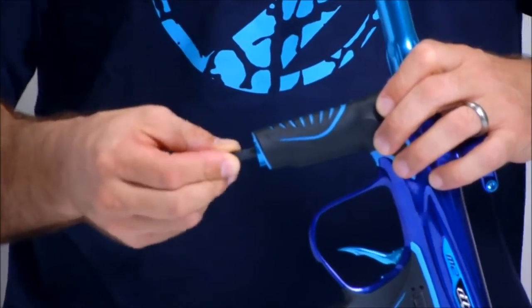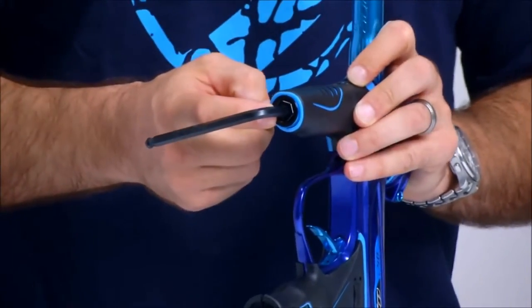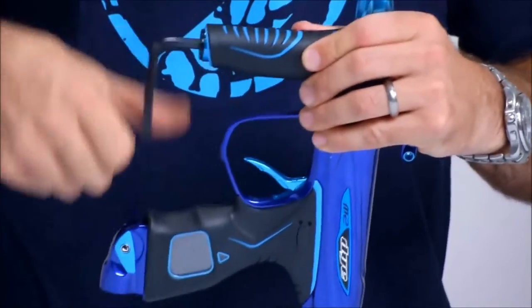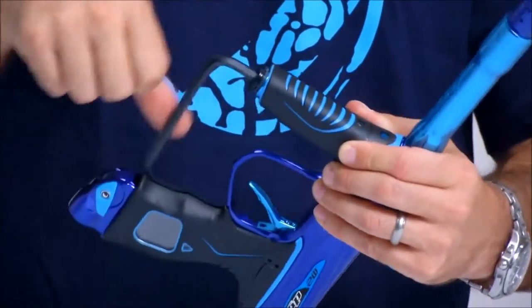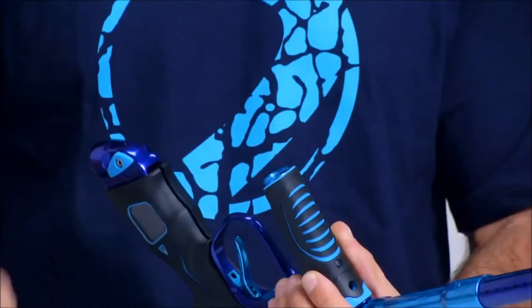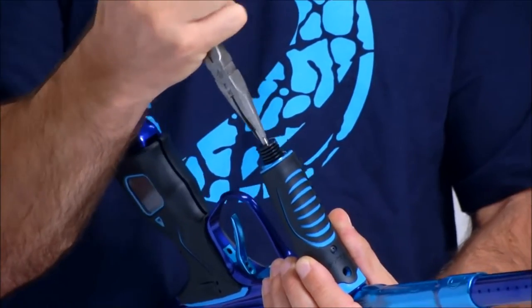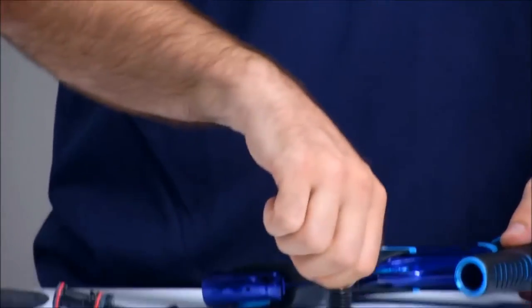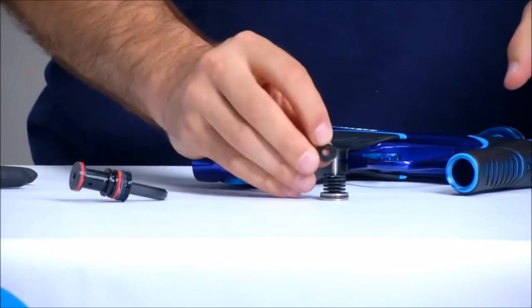Insert the allen wrench into the service nut at the bottom of the Hyper reg and simply unscrew. Once you've cleared the threads, the Hyper reg cartridge will come out. You can then reach in and slide the piston and piston shims out. Once you've removed the piston and piston shims, that's as far as disassembly as you need to go for basic service.